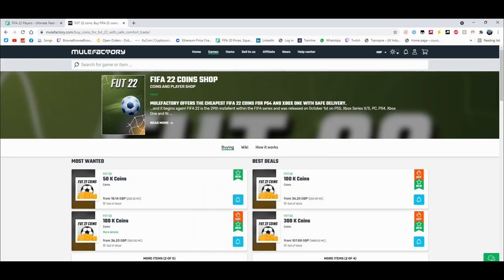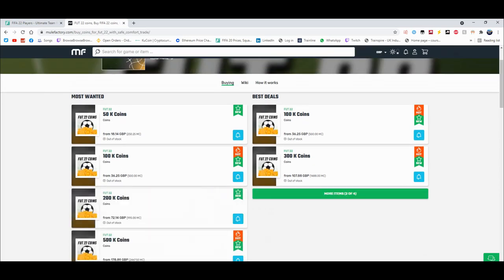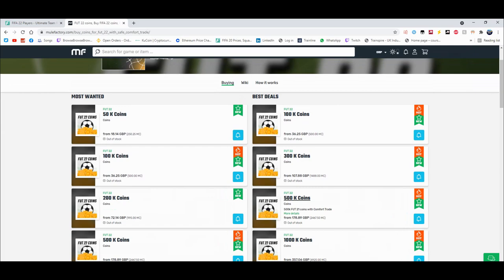For cheap and reliable coins check out MuleFactory.com and use the code Owen FIFA at checkout for a discount. You can see they have loads of different coins. Obviously the prices will change as the game comes out. It's cheap, fast, reliable — comfort trade, 100% legit, straight to your account for the cheapest price on the whole internet.